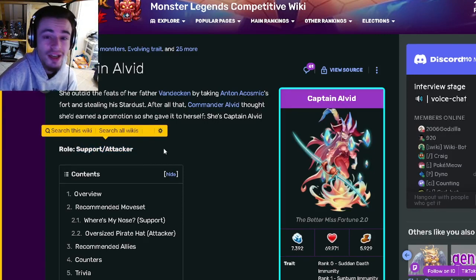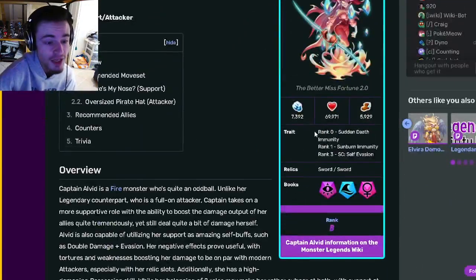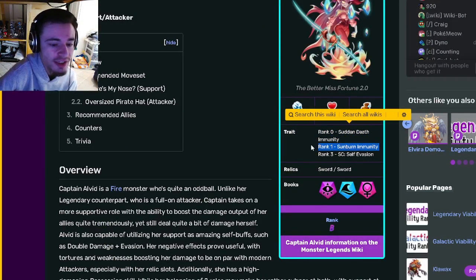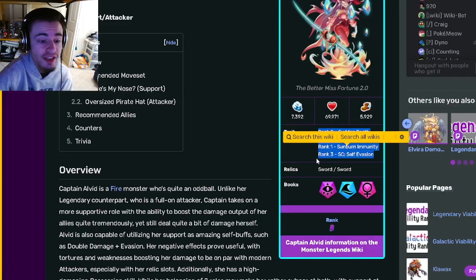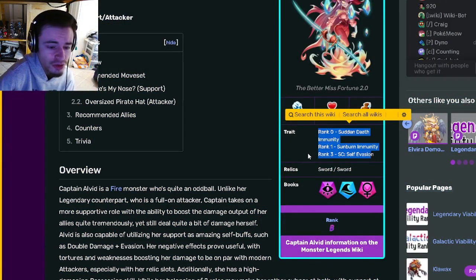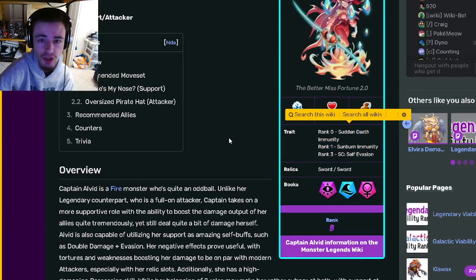Captain Alvid is going to be a support and attacker, and she has a trait of sudden death immunity at rank 0. At rank 1 she gets sunburn immunity, and at rank 3 she gets evasion. So her first two are terrible, but her third one is actually really good. Try to get her to rank 3 if you're going to use her.